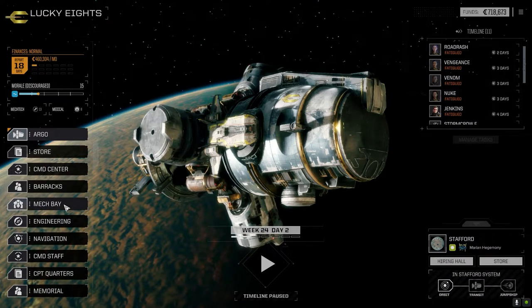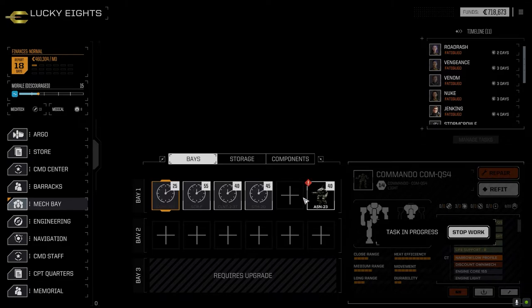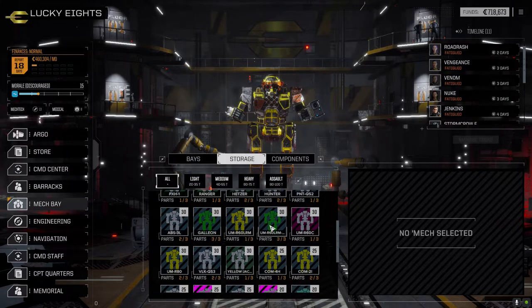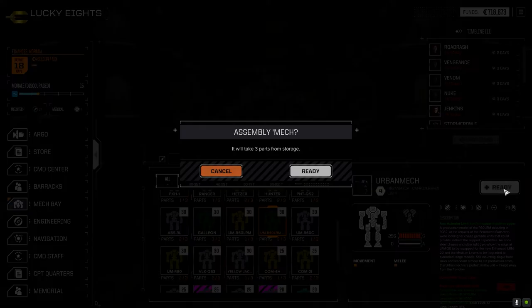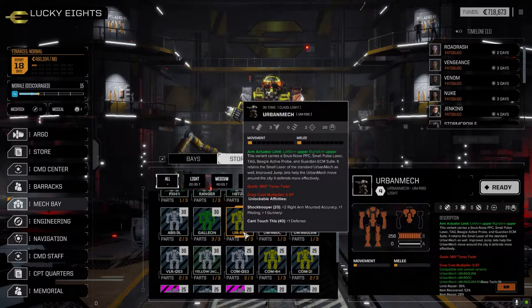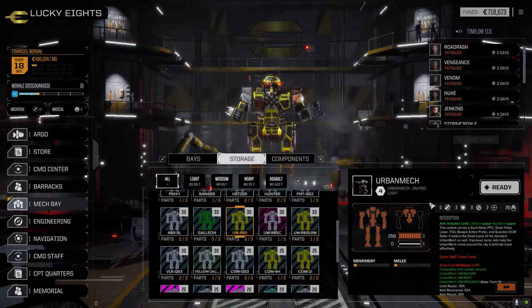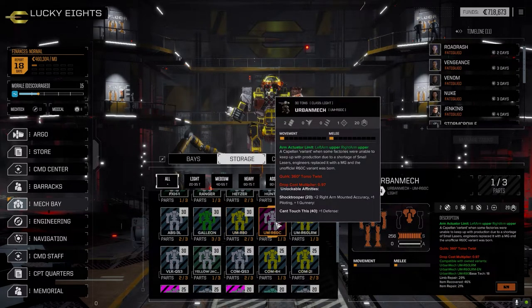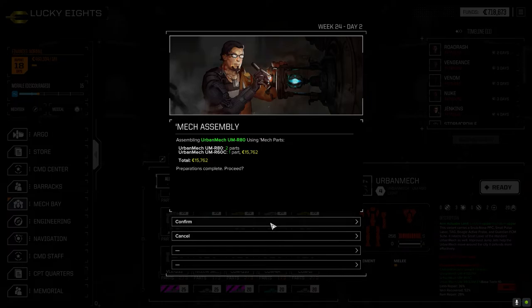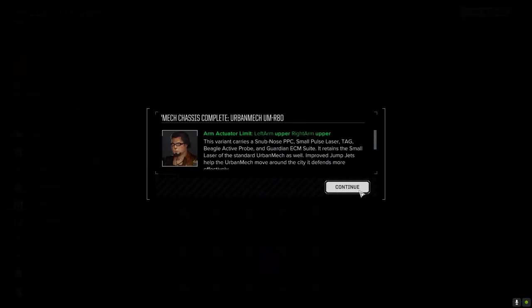Actually before we go today let's have a quick look at the mech bay — we'll assemble some of those mechs and probably just ditch them. So we got the urban mech — let's ready you. The R80 is the PPC version: snub nose PPC, pulse laser, TAG. So we're going to assemble that version. What's the 60C? Capellan variant. The AC-10 — that's the one we just got, the AC-10 machine gun version. Let's use that piece and assemble this guy.